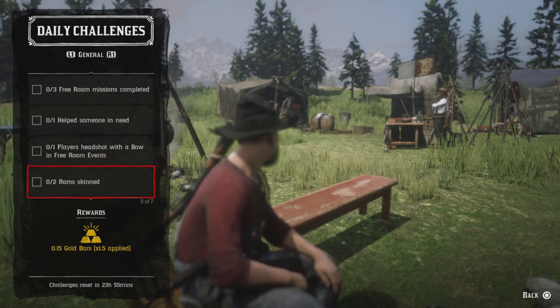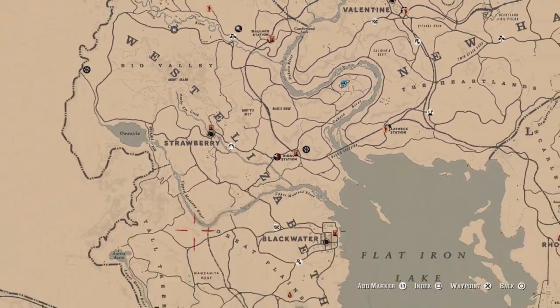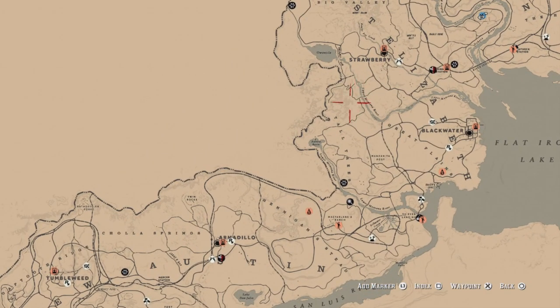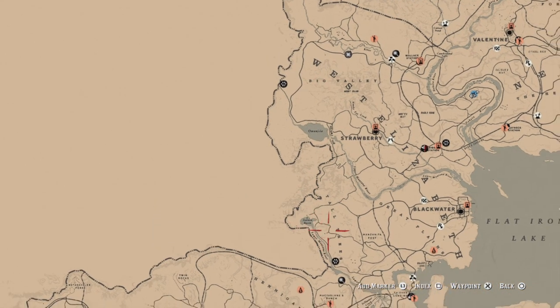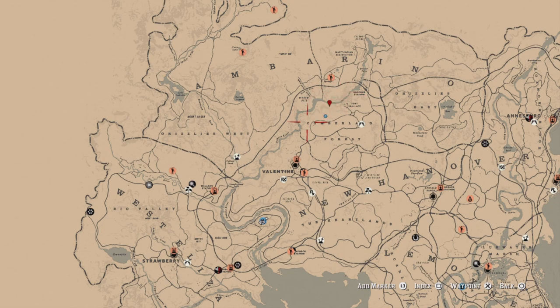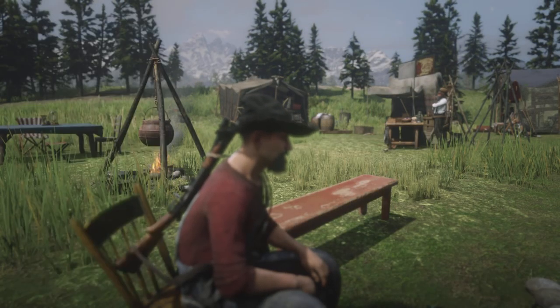Two ram skins - you've got two different types of rams. You got rams out west in that general area, and you can also find rams up here in this area of the map. If you come to the forest area where AJ is right now, you can find them over there. Also up here in the Grizzlies East - get two rams, skin them, and that challenge will be completed.